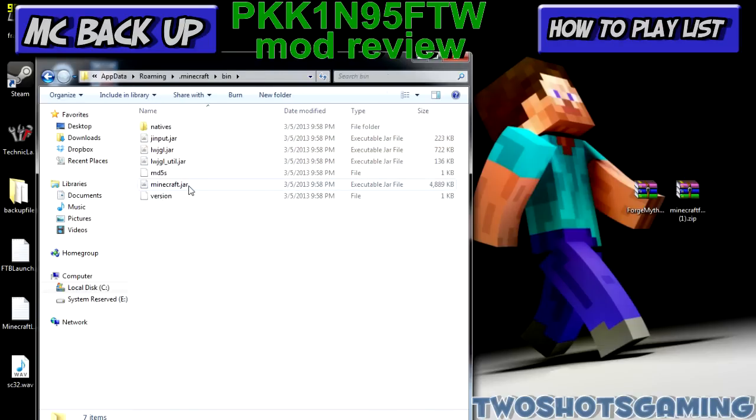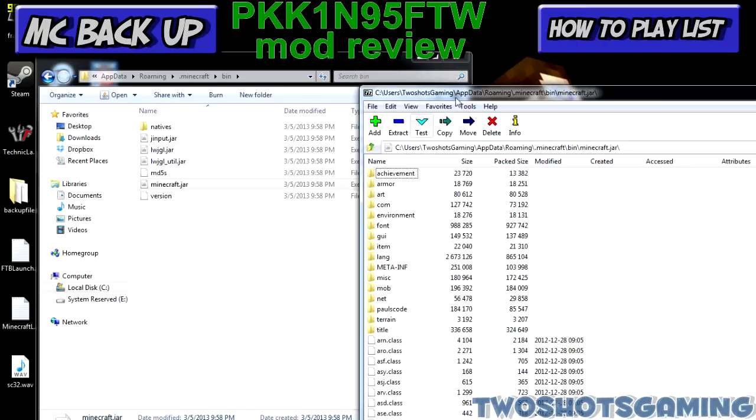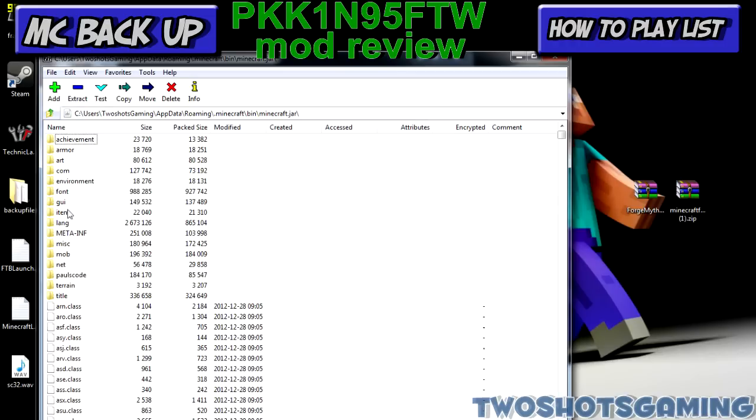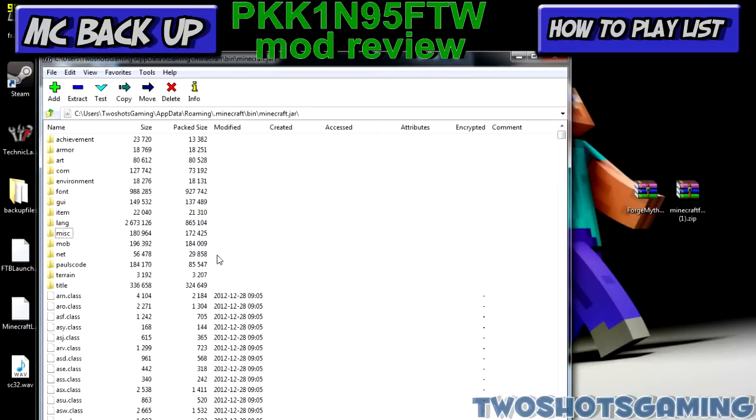Double clicking dot minecraft takes you to bin, resources, saves, textures, and all that stuff. Click and double click on your bin folder — you'll have a minecraft.jar file in here. If you have file extensions visible it'll say minecraft.jar; if not it'll just say minecraft. Right click on it, highlight, and open with 7-Zip or WinRAR — whatever archiver you want to use. That'll bring up your minecraft jar. You want to find and delete the META-INF folder — right click and delete it. It's gone.